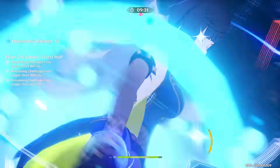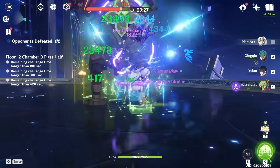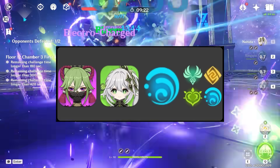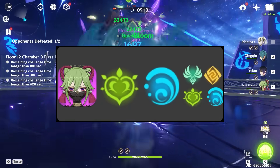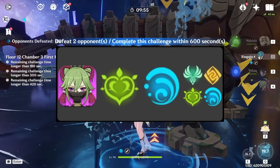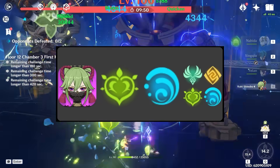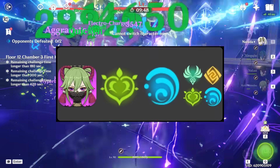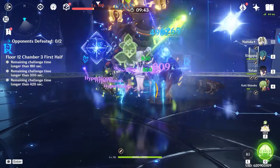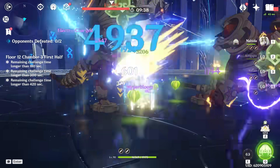This team in particular is called the Premium Hyperbloom team because it's generally one of the more expensive variants, but even a standard Hyperbloom team with Nahida, Shinobu, and any suitable Hydro unit can be similarly powerful. Free-to-play Hyperbloom teams featuring Shinobu, any suitable Dendro character, and any suitable Hydro character can also be powerful if you don't have Nahida, but they'll typically be a bit more complex to pull off rotations, since Nahida is the one that makes it all so convenient. If a pure Hyperbloom team is uninteresting to you and you have Al-Haytham, or even Kaveh in some cases, there are still very powerful options at your disposal.